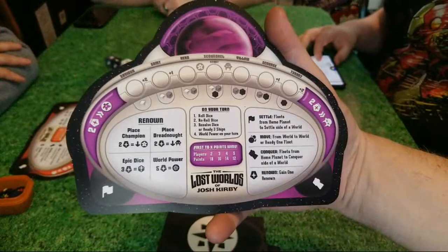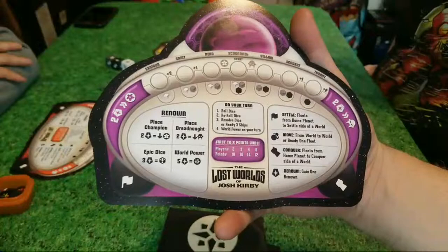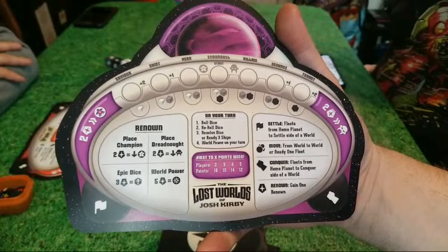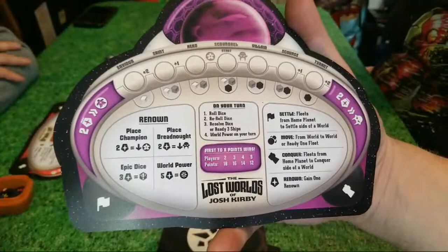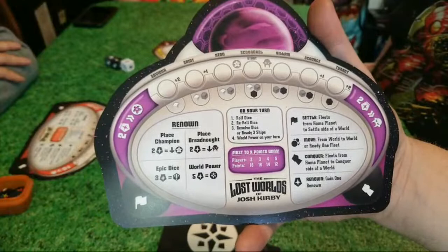The player board looks amazing — remember, this is a prototype. It's a little thin, obviously, but it looks incredible. They have a cheat sheet right here on the board telling you your turn order, how many points you're playing to — in this case it's a 16-point game with three players — what the symbols on the dice mean on the right-hand side, and how you can spend your renown on the left-hand side.